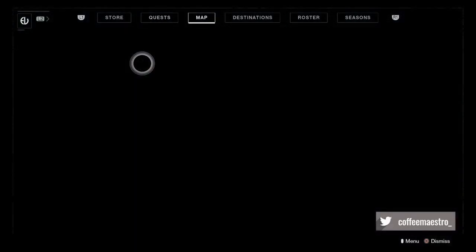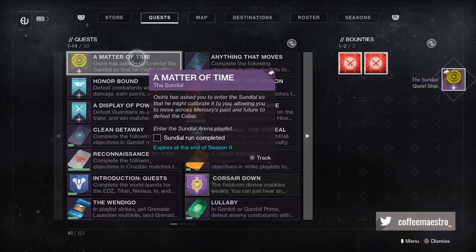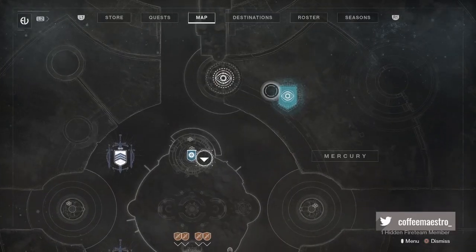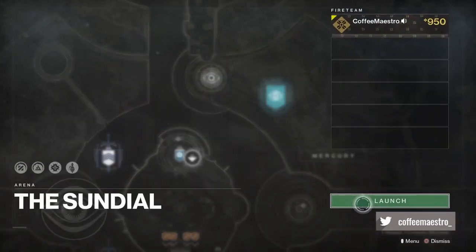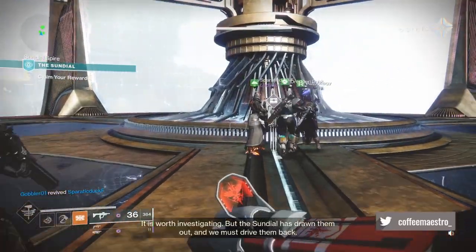You're gonna speak with Osiris again. Basically what you need to do is complete a Sundial run. You just go to the map and click Sundial. The Sundial is just like the Menagerie but with Cabal.